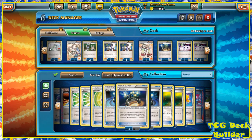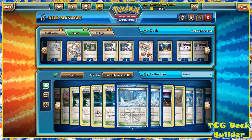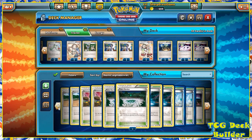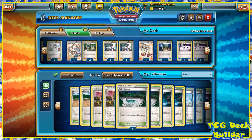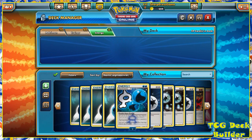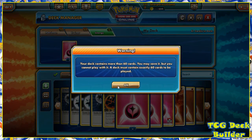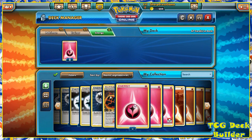We're already at 55 cards and we haven't even gotten to Stadiums or Energies yet, so we're going to be a little bit over. Not as far over as I usually am with decks, so at least I'm getting better. For the Stadium, there's really only one Stadium you have to run with Fairies — Fairy Garden. I always try to run four Fairy Gardens. We're going to need 12 Fairy Energy, which puts us 11 cards over.